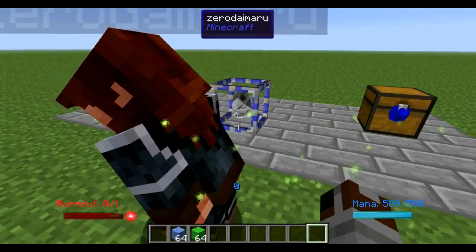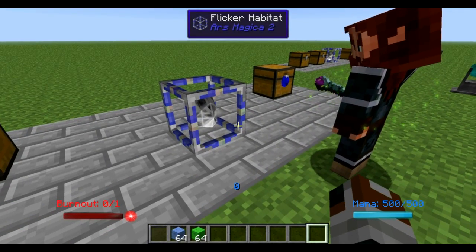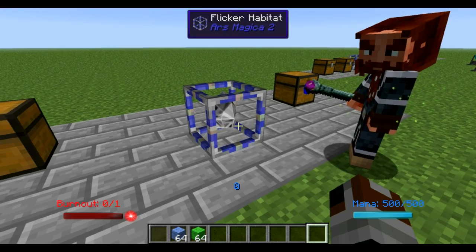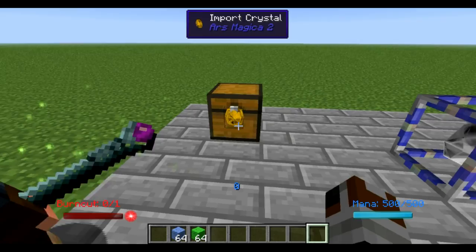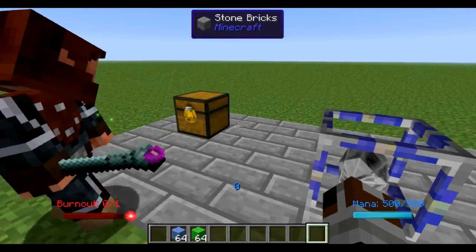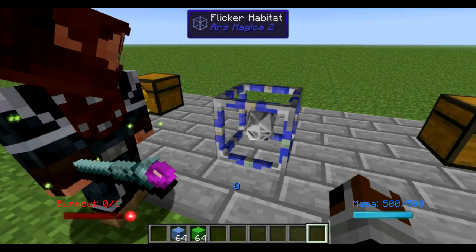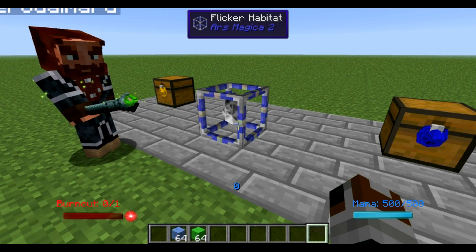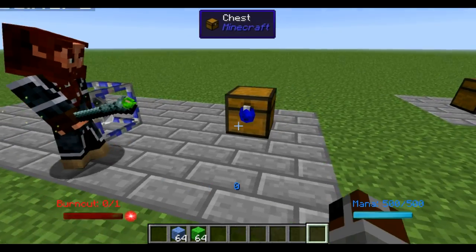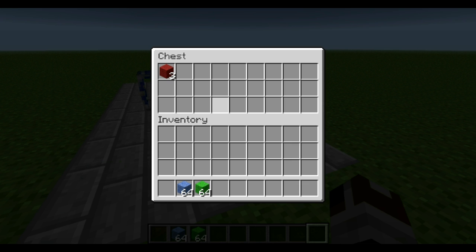Then you're going to take your crystal wrench and right click on the Flicker habitat with the item transport Flicker focus inside. You right click on that and then right click on the crystal, and that will pair the crystal to the Flicker habitat. You can do a shift right click with the crystal wrench and it will remember this habitat so you don't have to keep coming back and right clicking it over and over again. Once you link this export crystal, you should now see that inside the chest we start to get red wool.